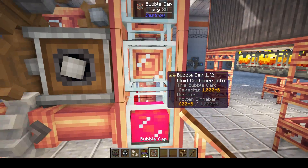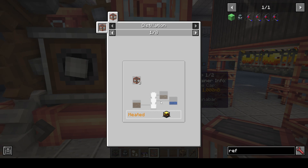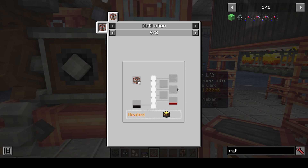If we take a look at the bubble cap in JEI, you can see it can be used to distill moonshine, and the diagram shows you how many bubble caps you need stacked up. With crude oil, you actually need five outputs and it gives you LPG, benzene, and other products. We'll take a look at that in a future episode.